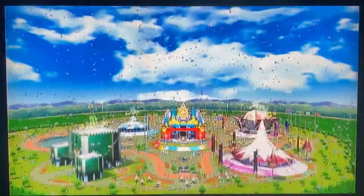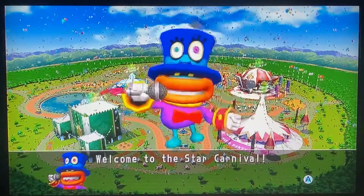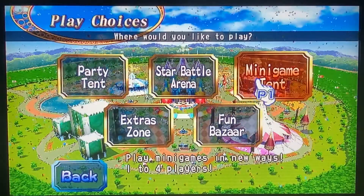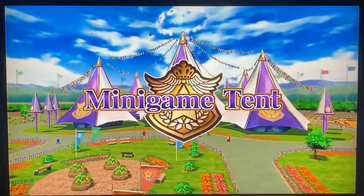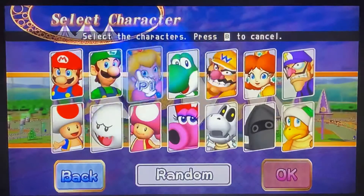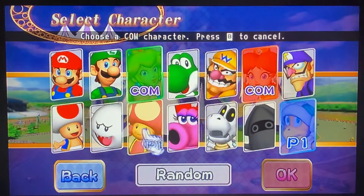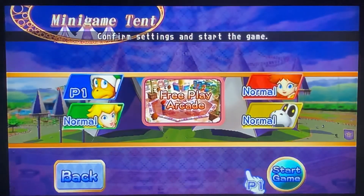We're here. Let's see, go run wild, have fun. Minigame tent, it's loading. Minigame tent, one player, three computers. Who am I going to play as? Hammer Bro. Who else? Daisy, Peach, and dry bones. Normal. Free play arcade, start game.